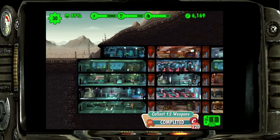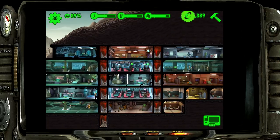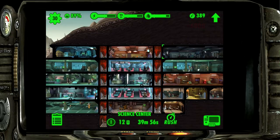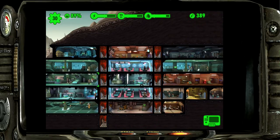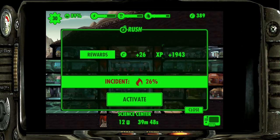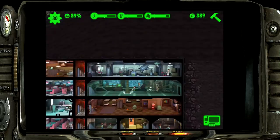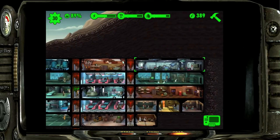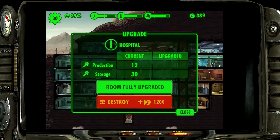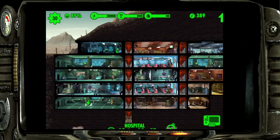Matthew also gave us enough to finally upgrade our science station, so we now have a science center and a hospital - the highest they can go, which is fantastic. With only one person working the hospital it takes 40 minutes to produce 12 stimpaks, but that's fine - it's not too crazy.